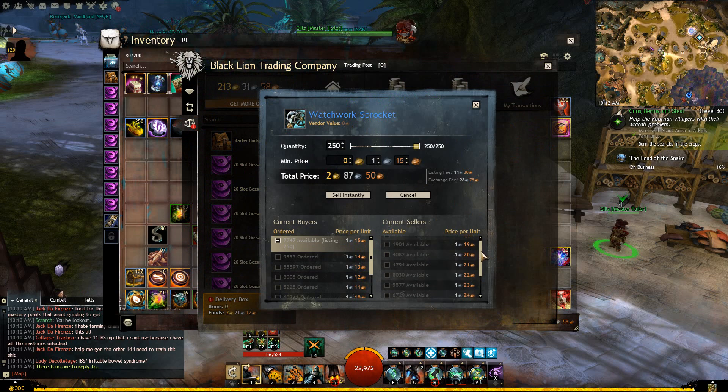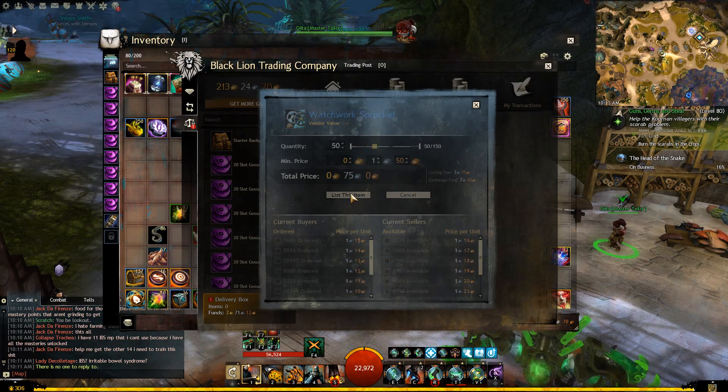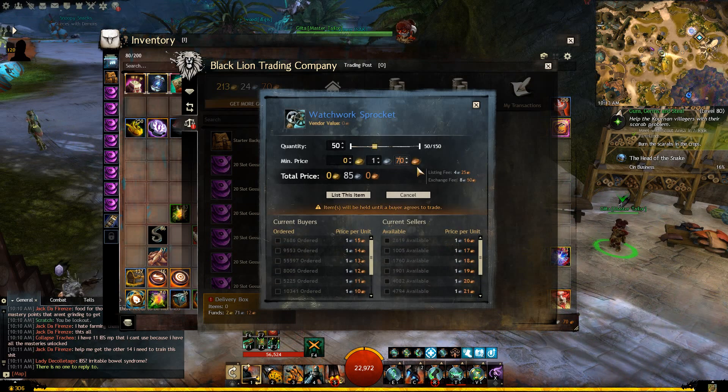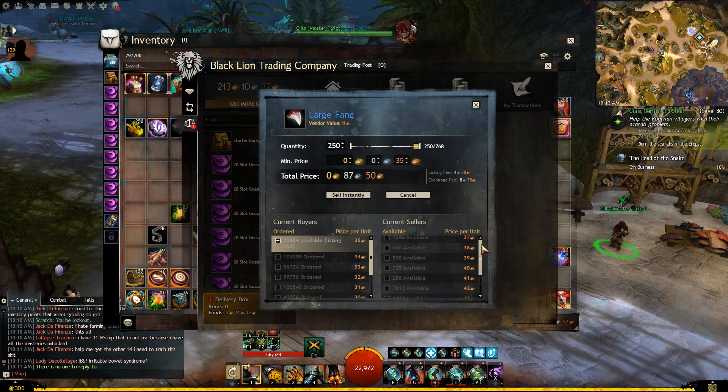Watchwork Sprockets — basically everything is a couple thousand listed until we get to 1 silver 50 copper, and then it's 14,000 listed. We'll do 50 of them spread out. When I came back to the game not too long ago, Watchwork Sprockets were above 2 silver. I'm very confident they'll get above that again, but I don't know how long that will take. So this is going to be an item where we do our calculations a little differently.